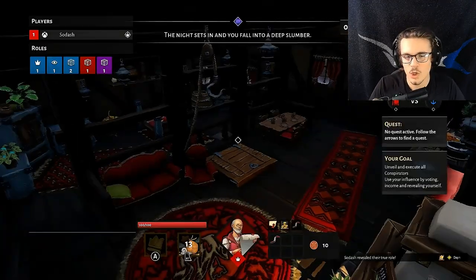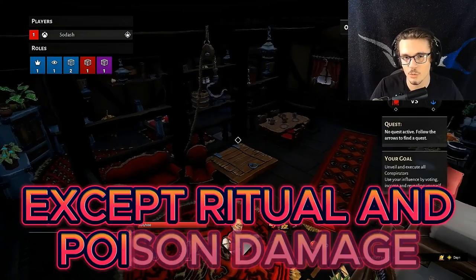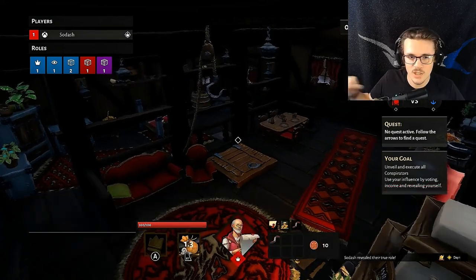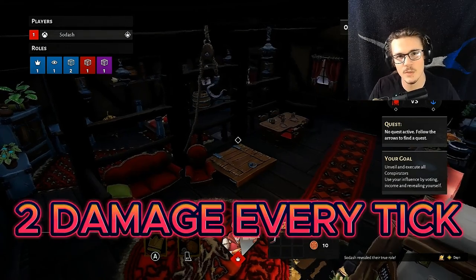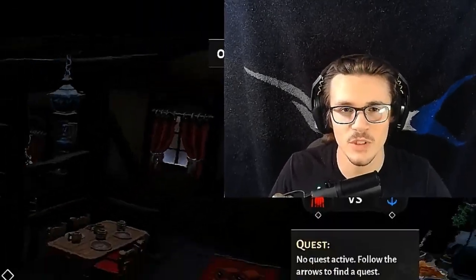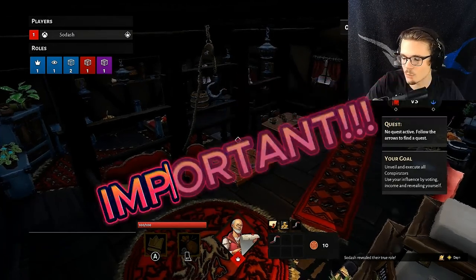You can use a protection potion to protect yourself through the night — you put the protection potion in your cauldron and during the night you will not take any damage whatsoever. The poison potion you will put in someone else's cauldron to poison them — they'll start taking two damage every tick. Then the antidote potion you put in a cauldron, whether it's your cauldron or someone else's, to antidote someone if they are poisoned. Those are the three potions and they're pretty important to know.